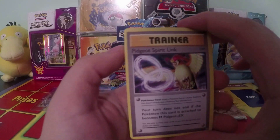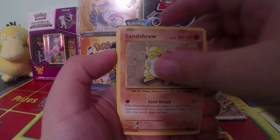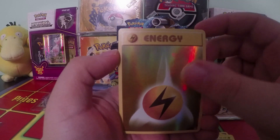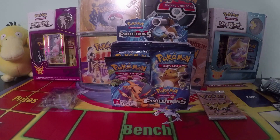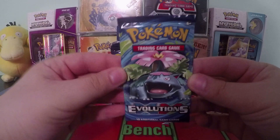Okay, pack four had Spirit Link, Switch, Machop, Vulpix, Sandshrew, Ponyta, Magnemite, Pikachu — reverse holo Lightning Energy — and an Arcanine. So I haven't had any luck since the Dragonite, but we still have three more packs left. Next up is a pack with a Blastoise artwork.